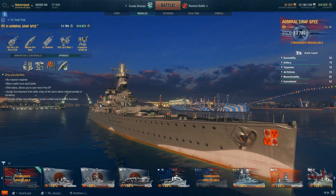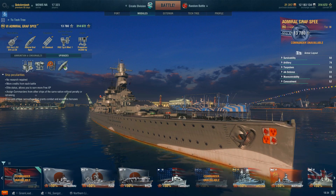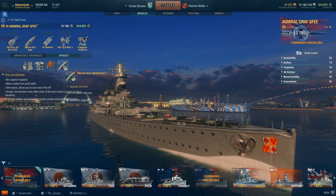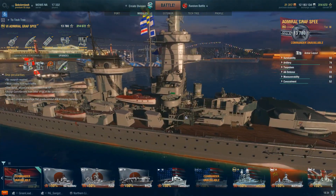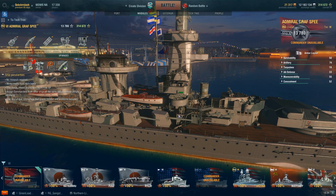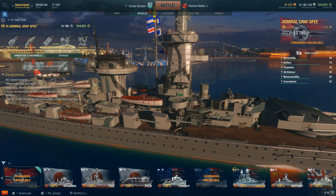Modules is where she gets a little bit interesting. My setup is pretty much what you'd expect: I've got Main Armament 1, Aiming Mod 1, Damage Control 1, and Rudder Shift — because I find you really want to have a responsive rudder in this. She can take a lot of damage if you give things your side, and being able to get through turns and into turns quicker is very critical.